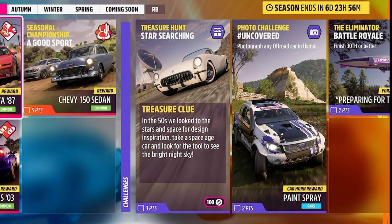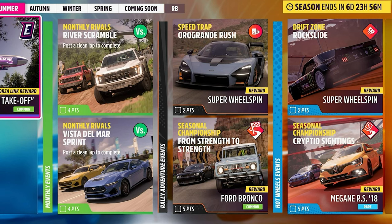For the treasure hunt — basically get a car from the 1950s, go to the telescope at the top of the volcano, and that's how you get your treasure this week. Then there's photographing your throwback car at Uxmill, which is that temple complex in the bottom right of the map. You've also got your two monthly events.